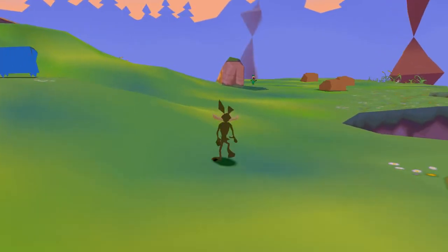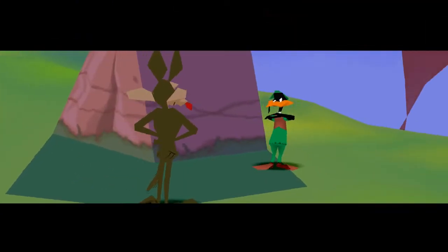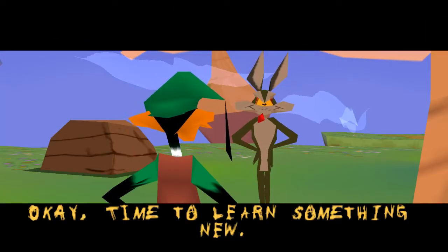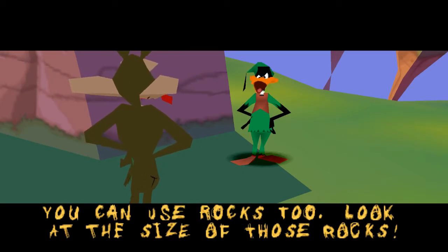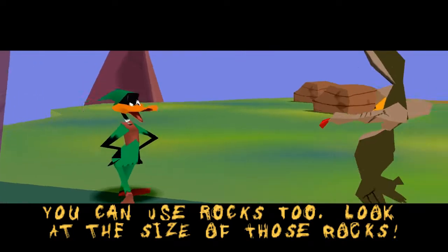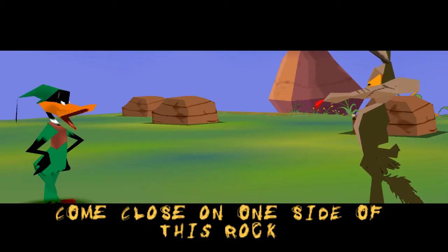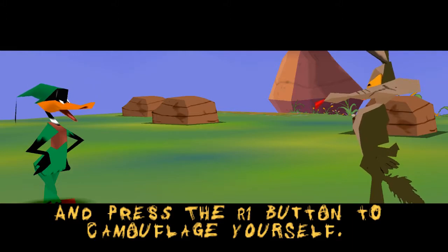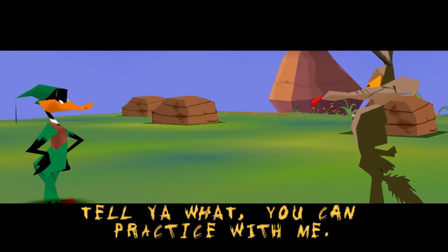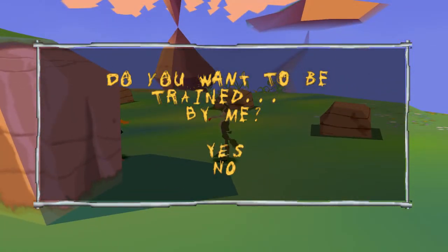So we got the rocket and the explosive. Now let's head on over to Robin Hood Daffy. Time to learn something new: bushes aren't the only thing that can help you hide. You can use rocks too. Look at the size of those rocks — if I were you, I'd hide behind them. Come close on one side of this rock and press the stealth button to camouflage yourself. That makes sense because Wile E. Coyote is brown and those rocks are brown — of course he can camouflage behind them.